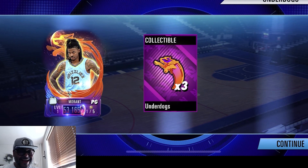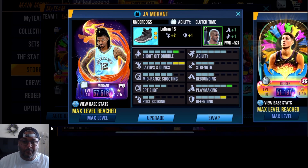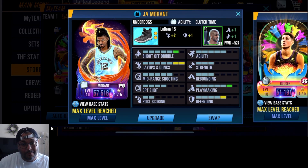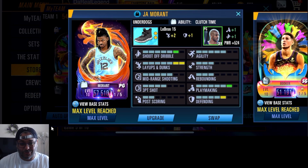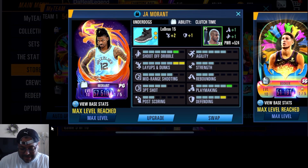We're using the LeBron 15s on Ja Morant which brings up his layups and dunks to a seven, and defense going up to a five, which is really important. Along with the Chris Paul mentor which brings up his shoot off dribble to a five and his playmaking to a six. This is a nice build for Ja Morant - now let's jump into head to head.